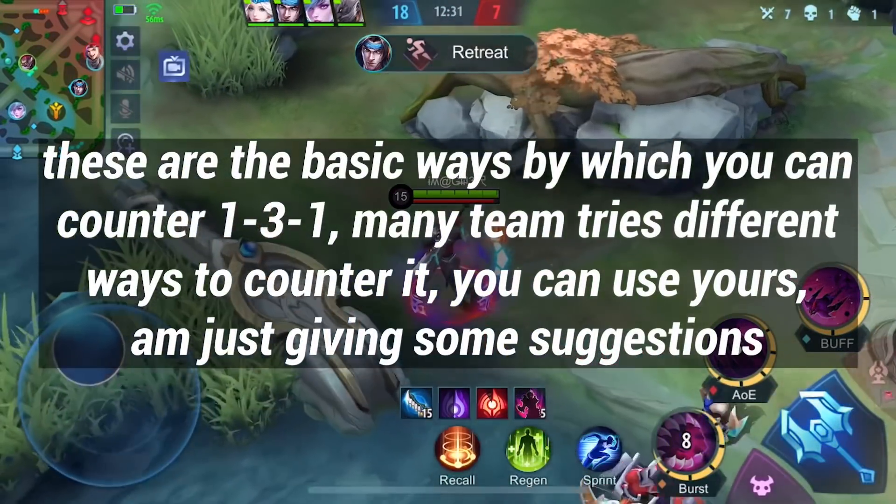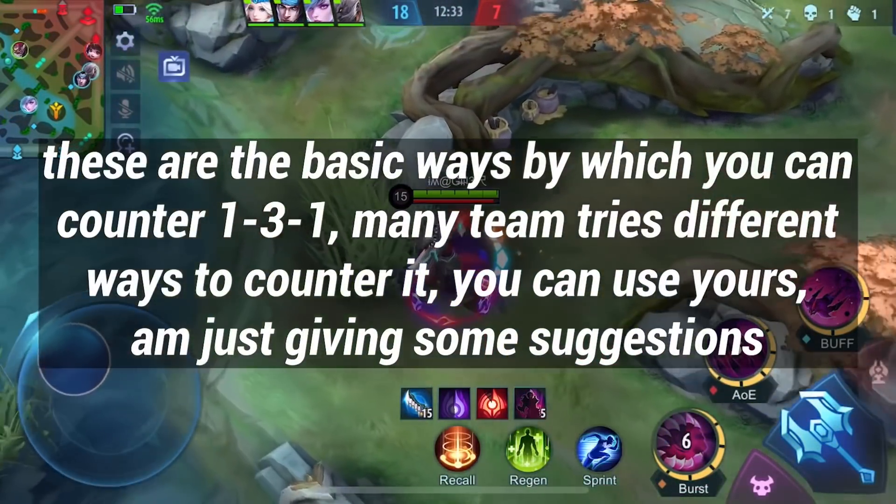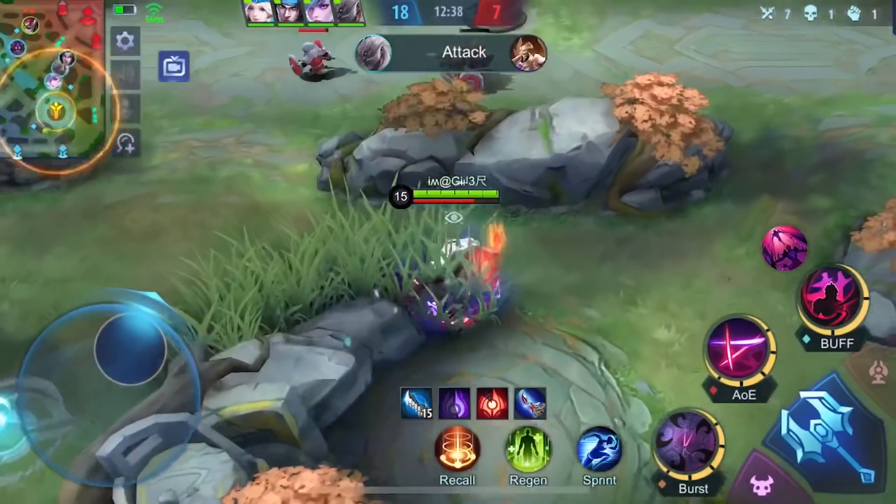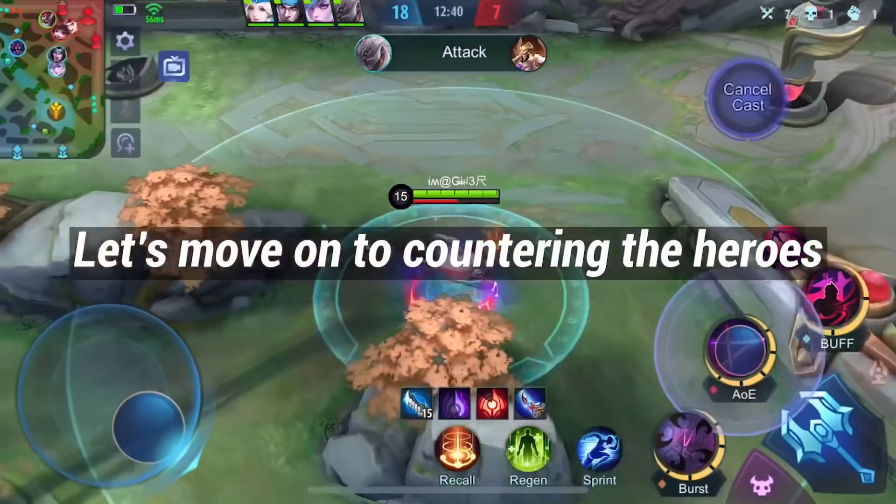These are the basic ways by which you can counter 1-3-1. Many teams try different ways to counter it, so adapt based on the situation. Let's move on to countering the heroes.